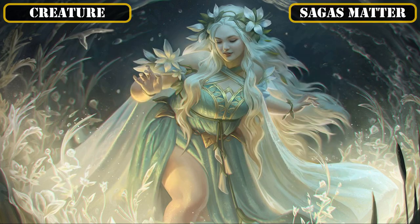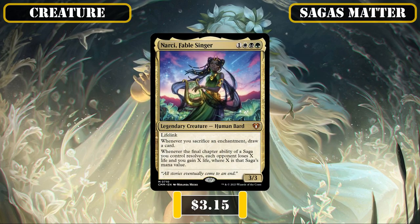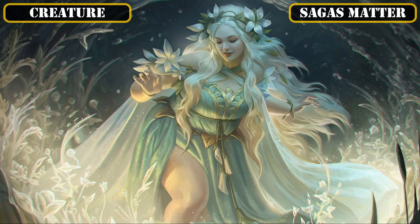And finally, reaching the last of our creatures, Narcy Fablesinger earns a spot as a fantastic saga-specific payoff that not only generates us repeatable card advantage as our sagas complete, but also turns those sagas into AoE life drain to whittle down our opponents' life totals while padding our own. That covers all our creatures, so let's move on to our instants.